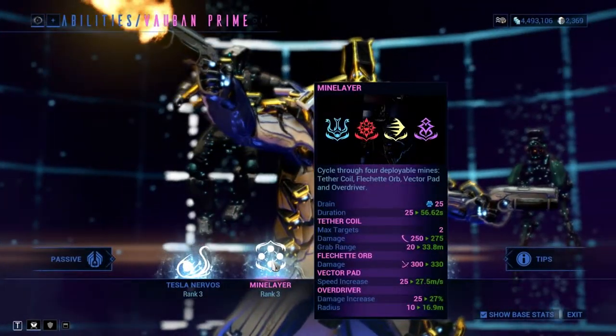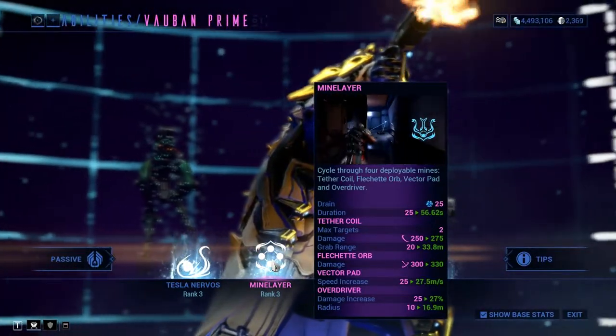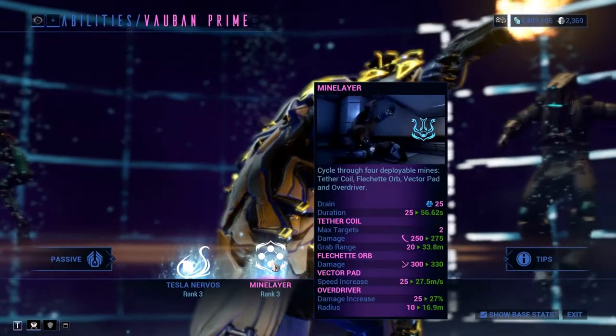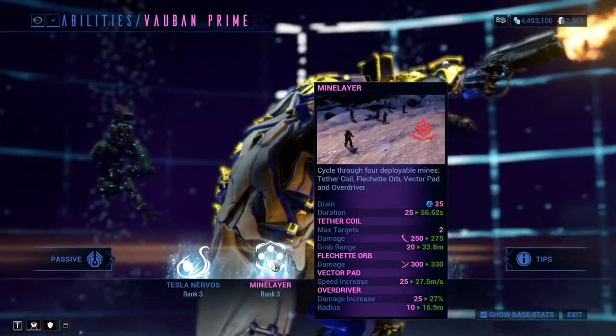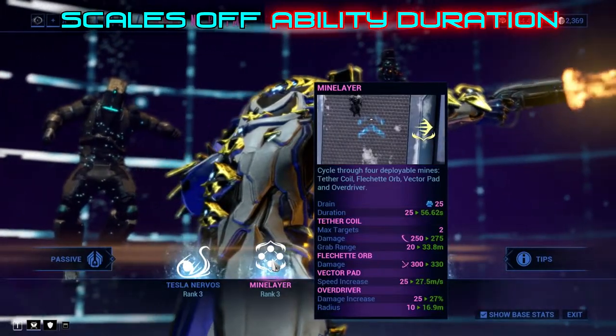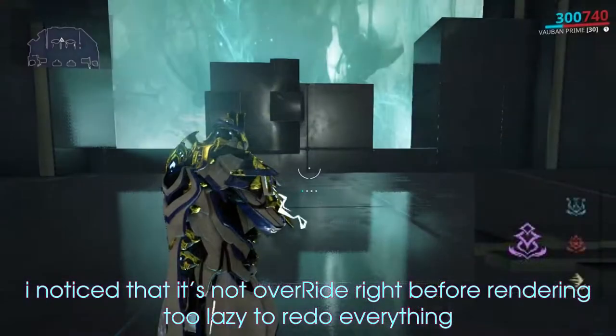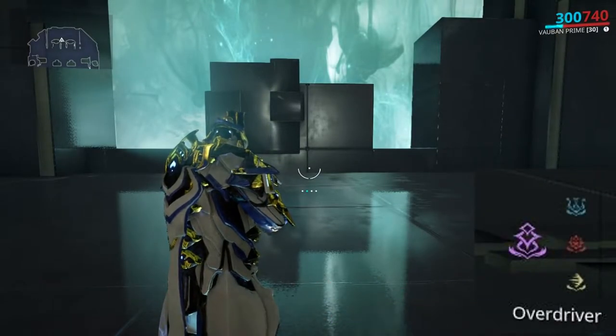Second ability: Mine Layer. This one ability is so good you could make a Warframe with just these four sub-abilities and it wouldn't be a bad frame. There are four different mines, all with a 25-second base duration, and you can have up to four of each active at a time — four Overrides, four Flechette Orbs, four Tethers, and four Vectopads.